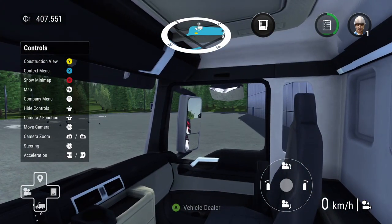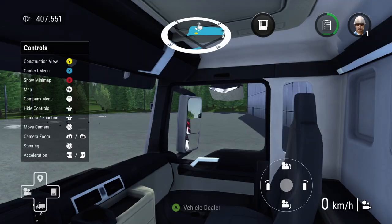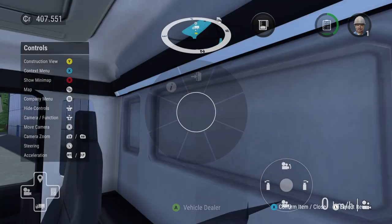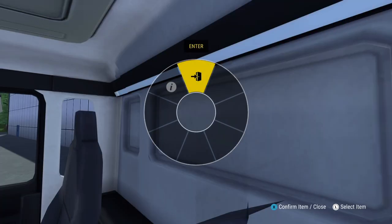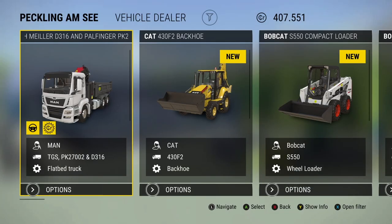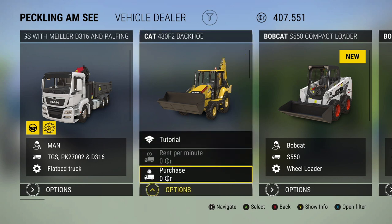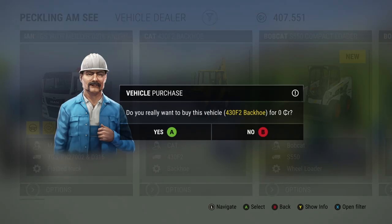Okay, we've turned into the vehicle dealership. Press and hold — right, into the dealership. Okay, so literally I'm going to pick up this Caterpillar backhoe and it's not going to cost us anything, which is pretty amazing. Let's do it.